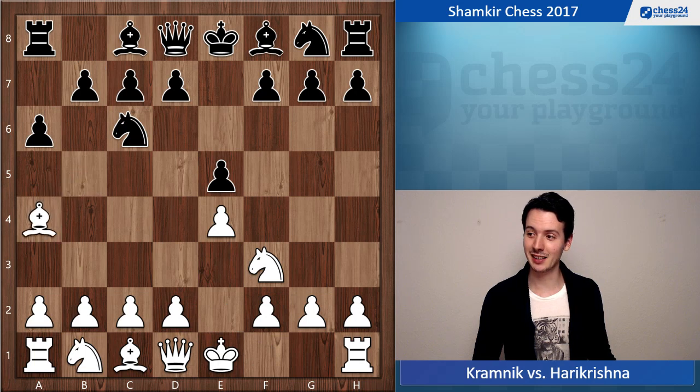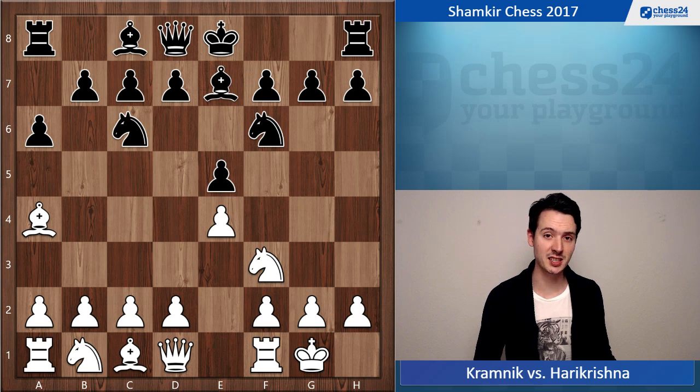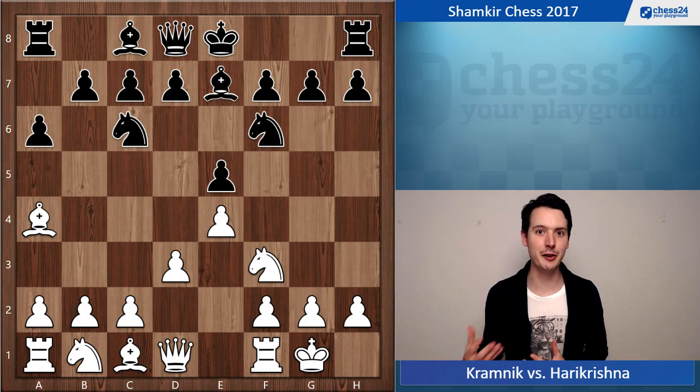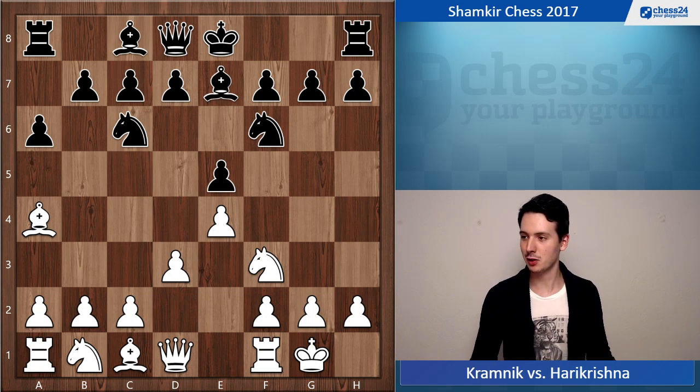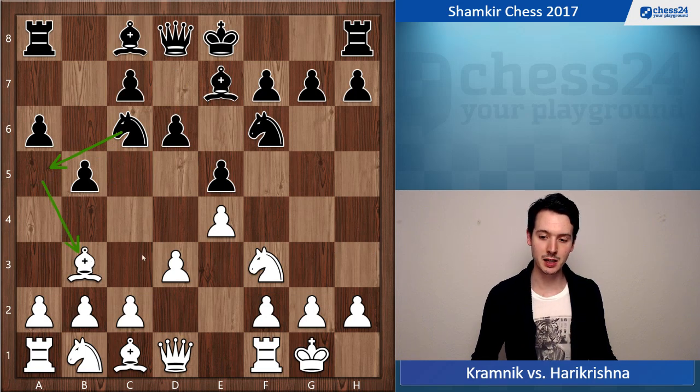We follow the main line and now Kramnik decides to go for 6.d3. The main move is Re1, but 6.d3 has become quite popular in recent years because white players are looking for different ways to pose problems for black. So d3, b5, Bb3, d6 — now there's a positional threat of black threatening to go Na5 and splitting the white bishop pair by taking on b3.